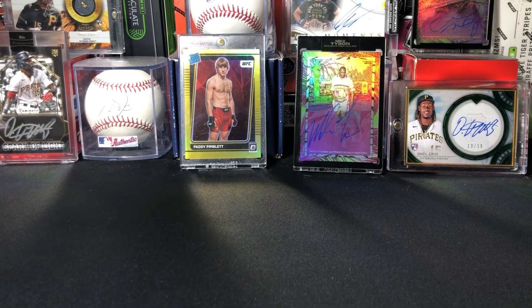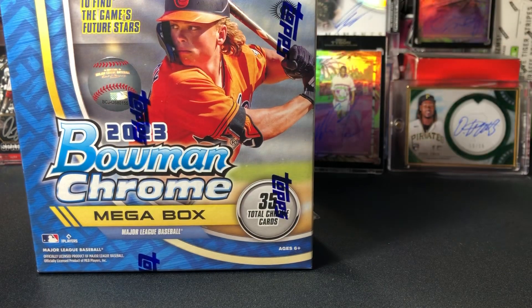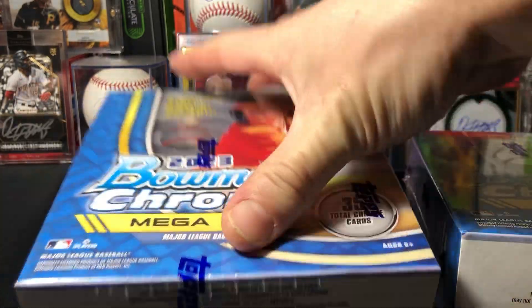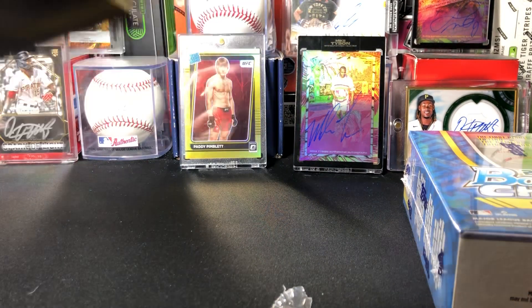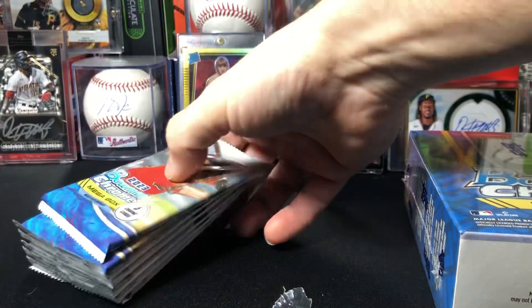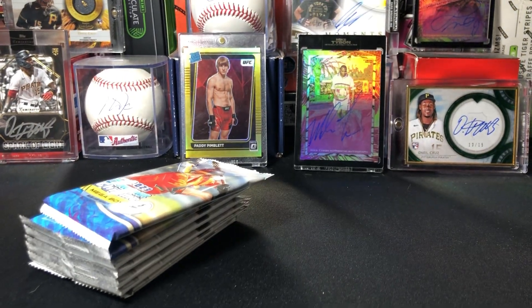What's going on everybody, welcome back. We got another video for you — more Bowman Chrome mega boxes with Jackson Holiday on the front. We cracked two last video and did get two parallel mojos. If we'd gotten those on the right player that would have been a pretty big card, but one was numbered 299 and the other to 199. We need to get an autograph — that would be great — or just a nice parallel.